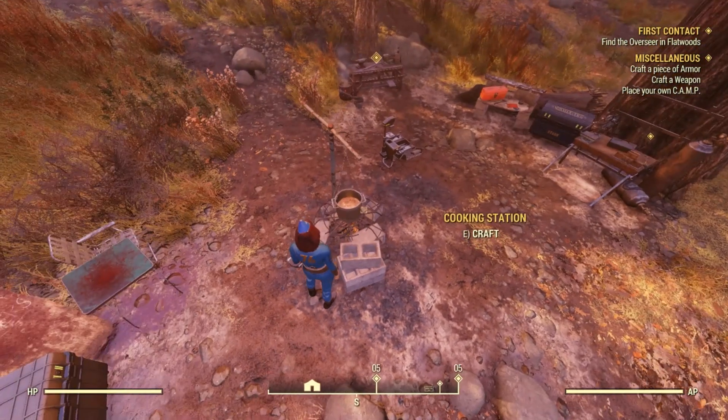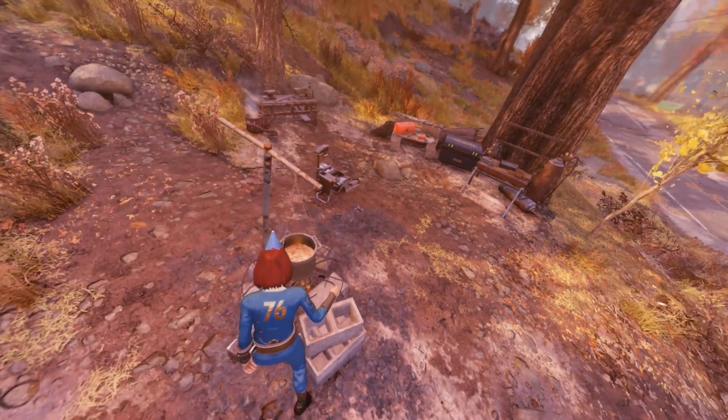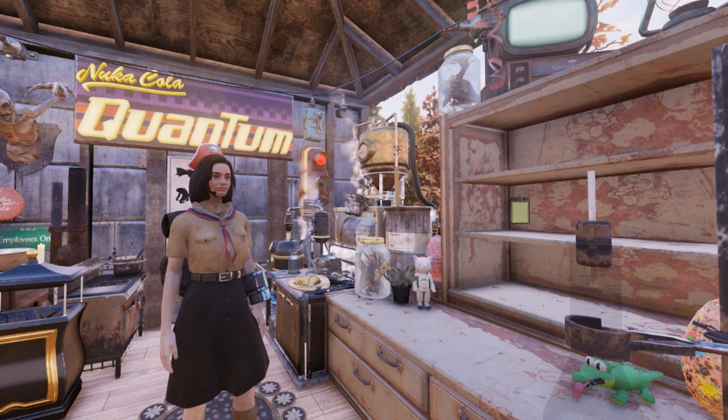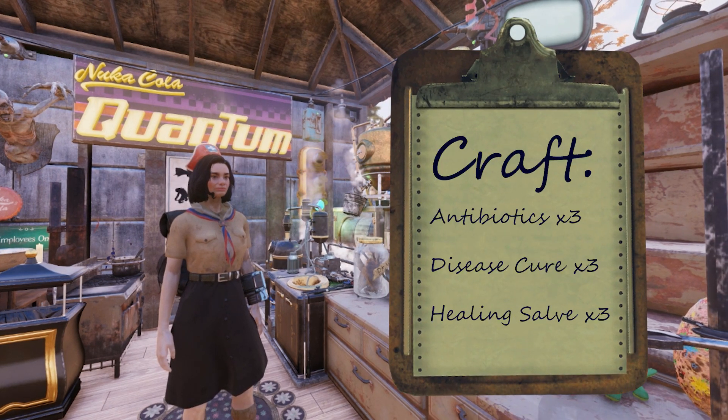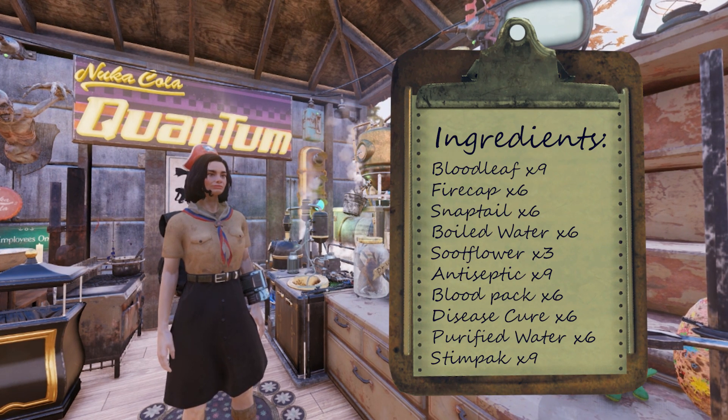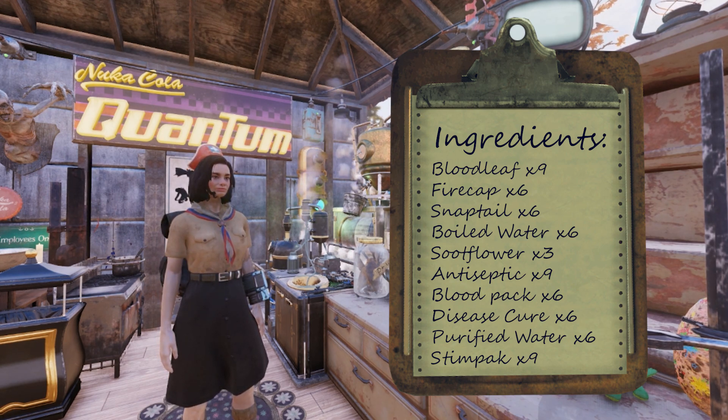And if you don't know how to make boiled water, well, that's a life skill that I just can't teach you. Maybe you should ask your mom for help. We need to make 3 of each, so we'll have to gather 9 bloodleaf, 6 firecaps, 6 snaptail, 6 boiled water, 3 sootflower, 9 antiseptic, 6 blood packs, 6 disease cures which we'll make, 6 purified water, and 9 Stimpaks.